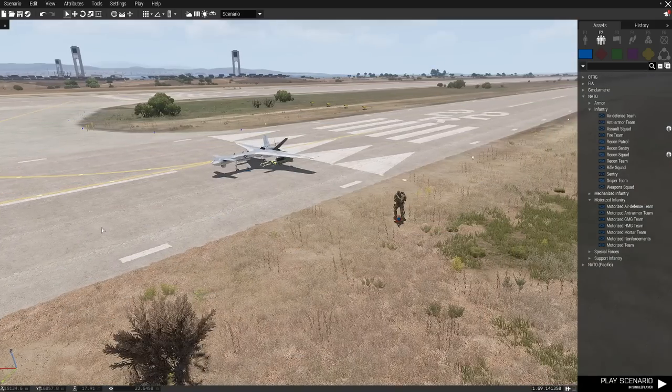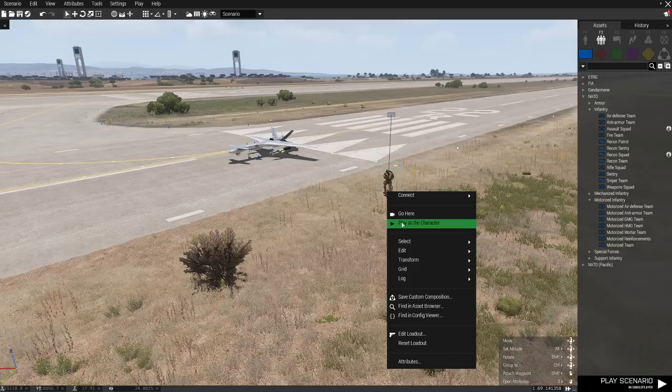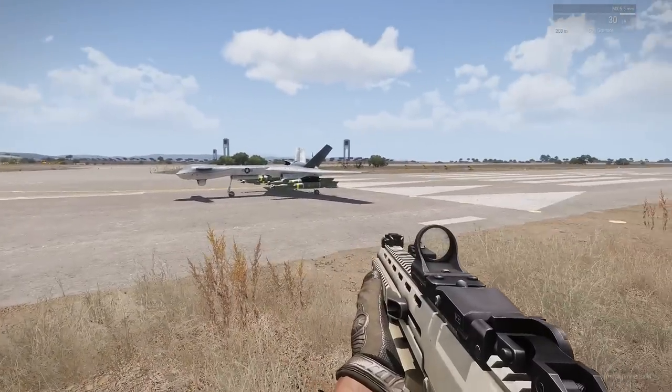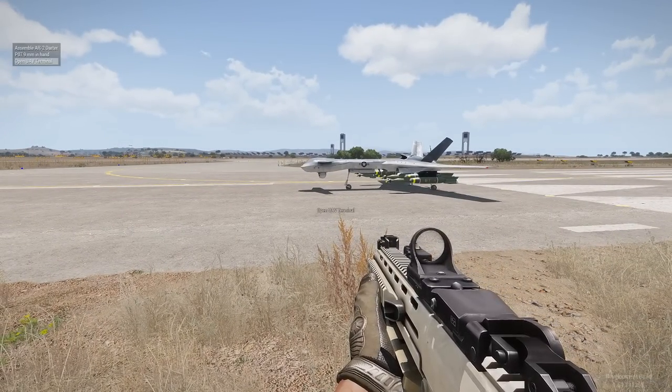The next thing we want to do is go into the live game. There are two ways: you can either play scenario, or you can right-click on your guy and go Play as Character — that's what I'm going to do. So here we are now in the game; this is in the editor, but if you're on a server it's very much the same kind of thing. We're going to go to Open UAV Terminal using the middle mouse scroll wheel, and then we're in the UAV terminal.